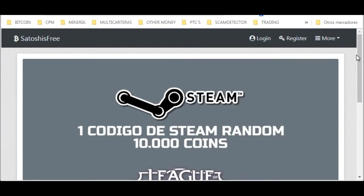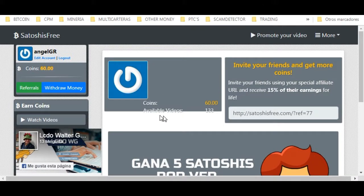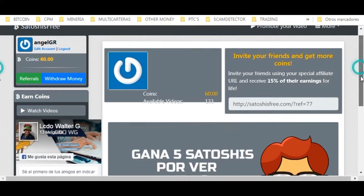Now I'm going to register so you can see the simple procedure of watching a video and how each type of video is valued. I log in to the main panel — the dashboard — where, as you can see, it says we have 133 videos available. Additionally, it shows our referral link, which you will also have, and you can earn a total of 15% for life — or until this page ends — from all your friends or referrals that you bring to the page.